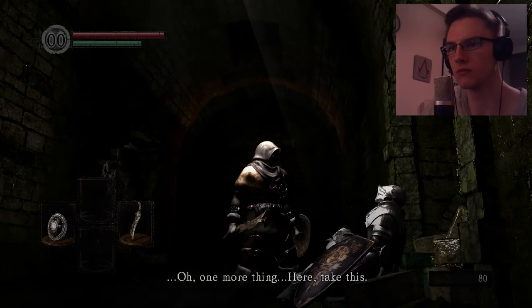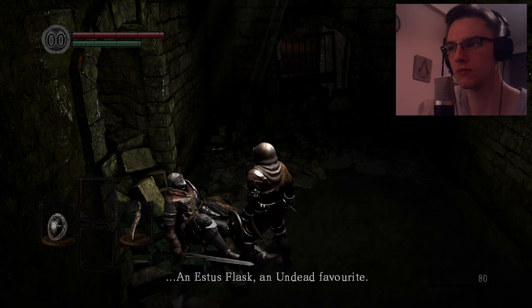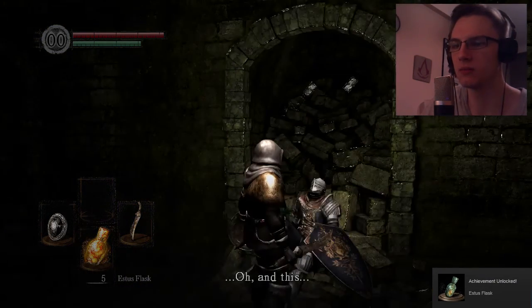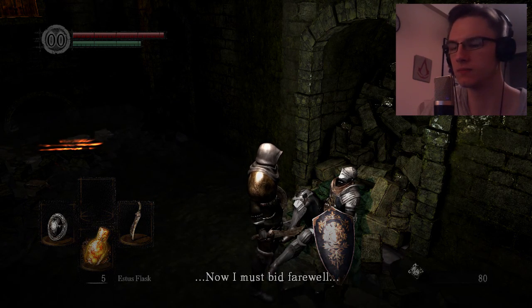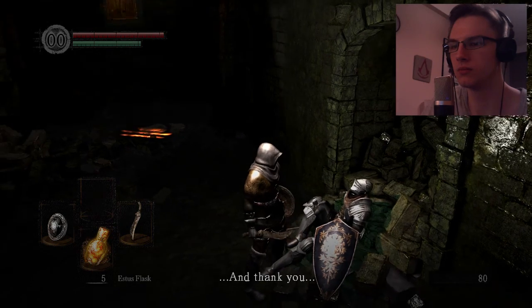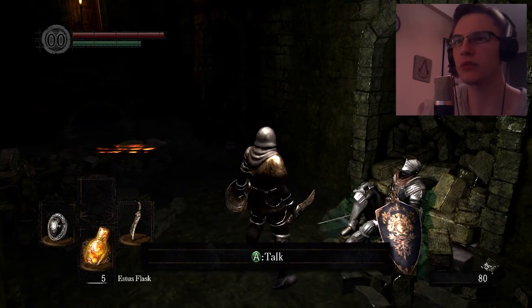'Oh, one more thing — here, take this. An Estus Flask, an undead favorite.' Thank you mate. 'And this — Undead Asylum F2 East key. Now I must bid farewell, I would hate to harm you after death. So go now and thank you.' You don't have to thank me, I did nothing for you.